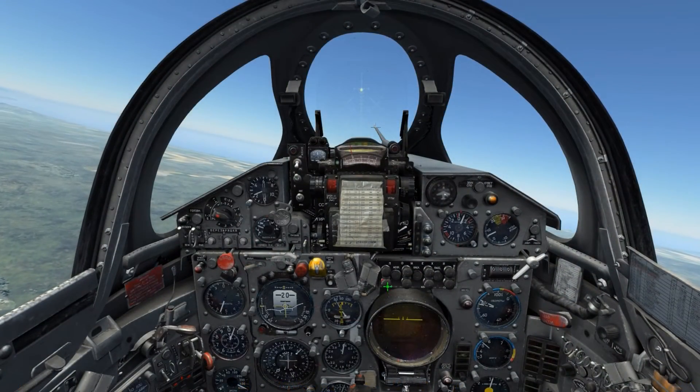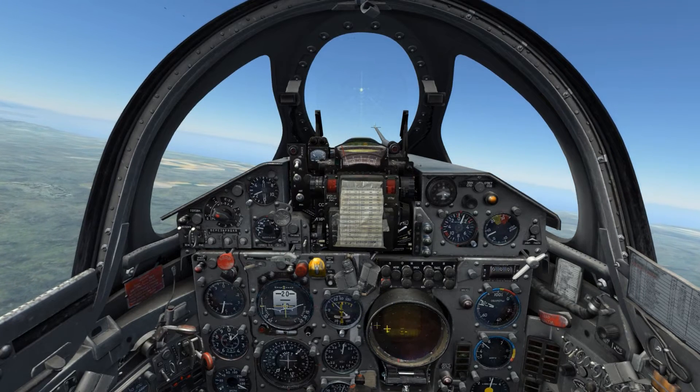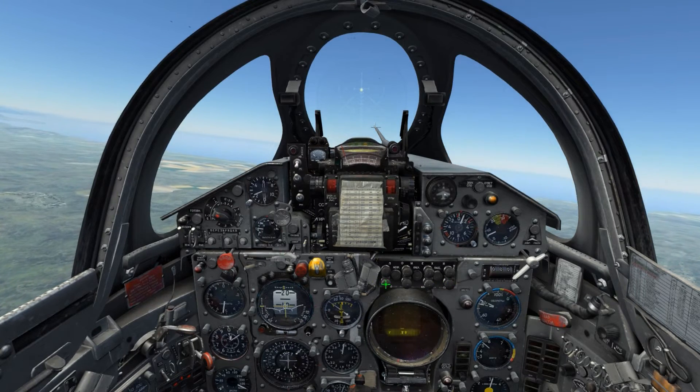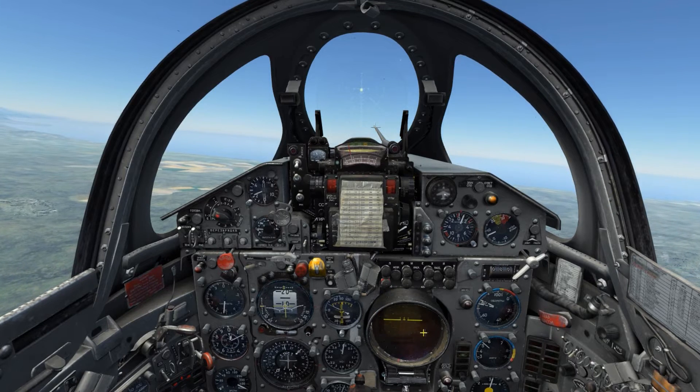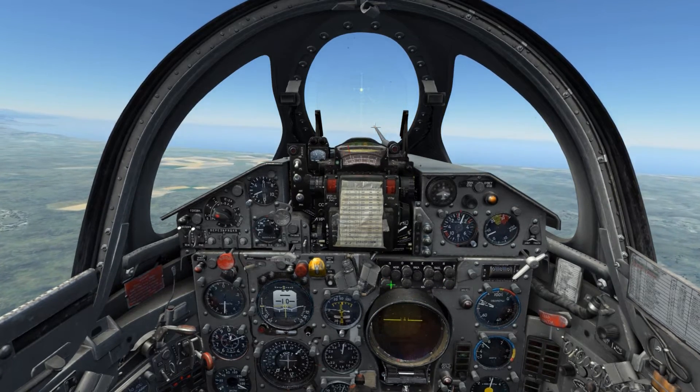One thing to note about the IFF function is that it will not function when you are holding an active lock on a contact. Here we can see that I activate the IFF and it is identifying friendly from foe, and we can lock them up while it is doing so, but we can't IFF when we have someone locked up.